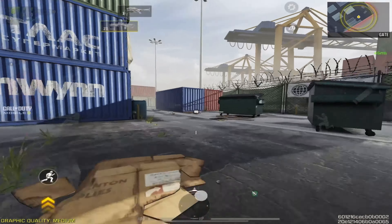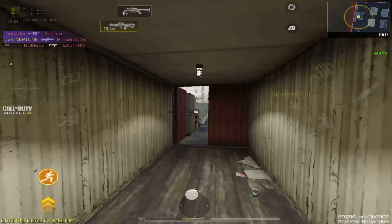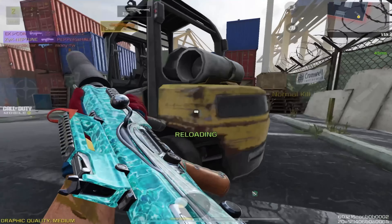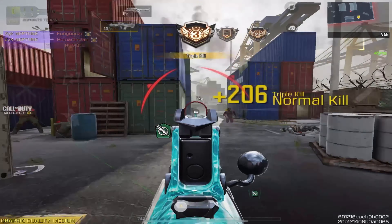At number 3 we have a slow firing assault rifle that deals high damage — it is of course the Odin. This is able to two-tap around the upper body, which makes this gun so good. You do need fairly decent aim for this to work in your favor. Try it out and see what you think.